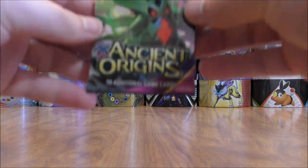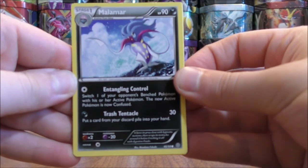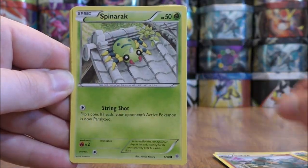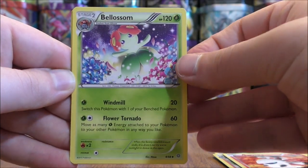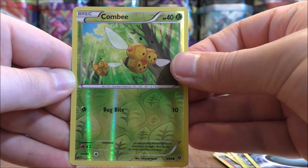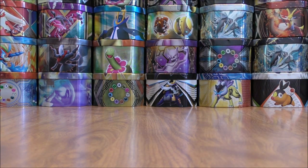About halfway through part two already. Pack nine starts with Malamar — a card that always reminds me of Malamar from Forbidden Light — Porygon, Golurk, Spinarak, Larvesta, Bellossom, Ace Trainer, Dangerous Energy, a reverse holo of Combi — just a common — and the final card would be a Regirock. That is a rare non-holo. So lots of Legendary Pokemon in this set.